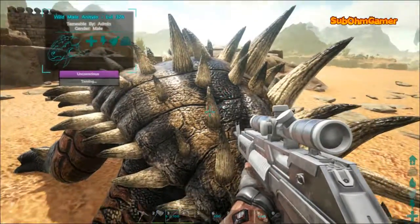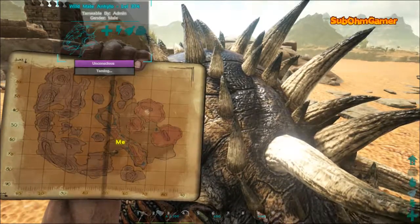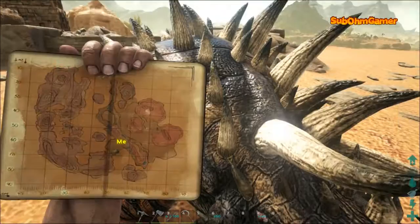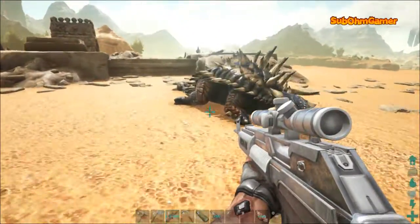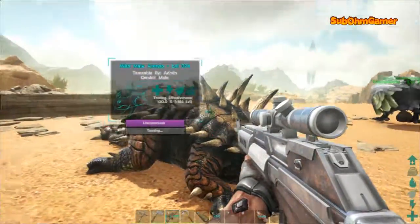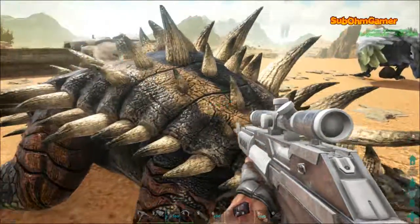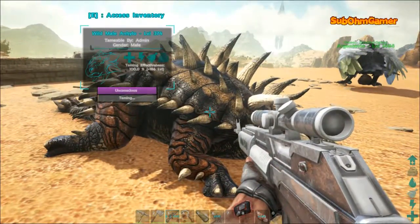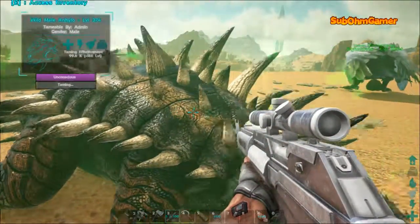So while this is taming, let's see where we are - as you can see here it's around 68, 52. Another thing I love about the Seven's Trank Kit: you never need narcotics because the damage that the sniper does is about hardly anything, so if it loses torpor you're only damaging for six - you hardly lose any levels.